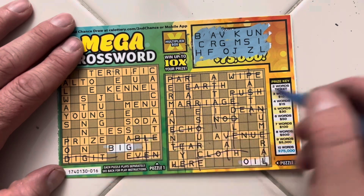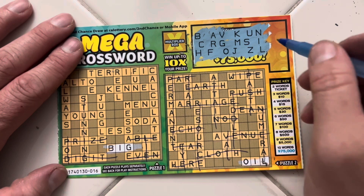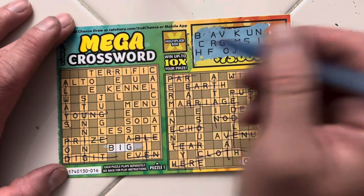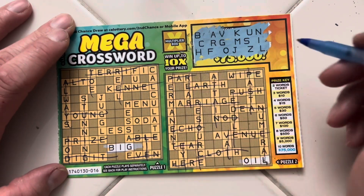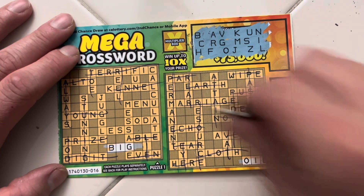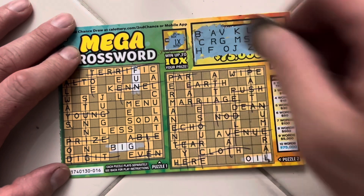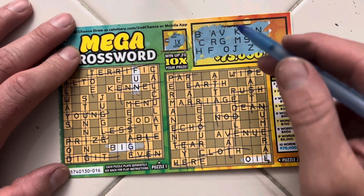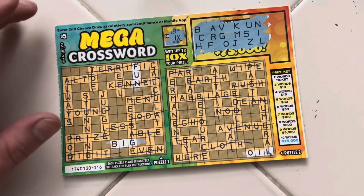No D. No P and no E. No T. No Y. No T. No E. No E. F-U-N — we do have fun, which means we actually got a win. 1X, we'll take it. No E. No E. S-O. No D. Looks like it's just going to be a ticket, but a win's a win.